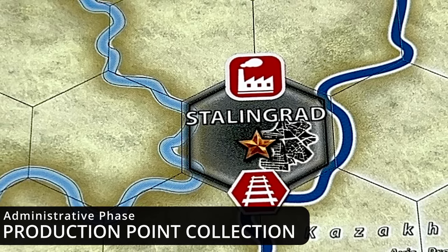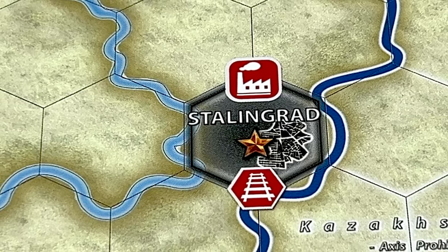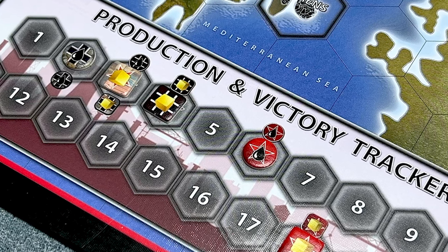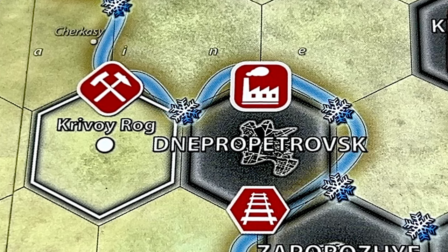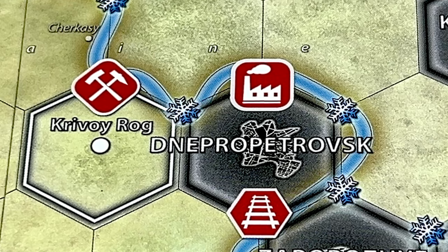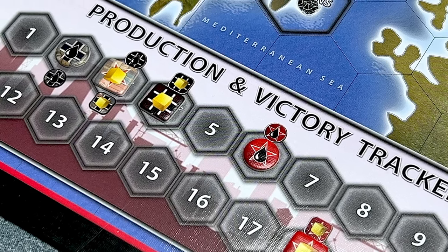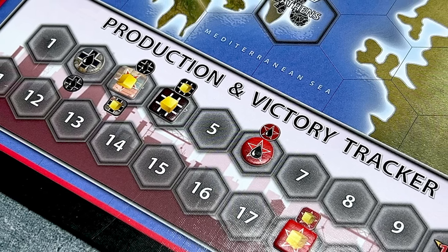Next is production point collection. Production centers represent the production of resources needed for major attack operations, as well as to reorganize, replenish, upgrade, and resurrect units, and also to pay for upfront penalty costs. There are three types of production centers: factories, mining centers, and oil fields. Factories and mining centers produce goods, while oil fields produce oil. In this phase, the phasing player updates the production track and collects one production point for each friendly controlled production center that can trace land supply.